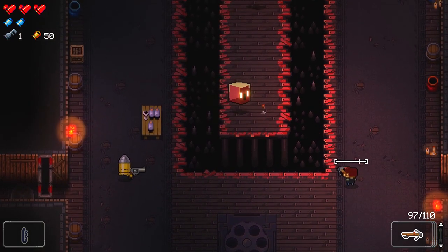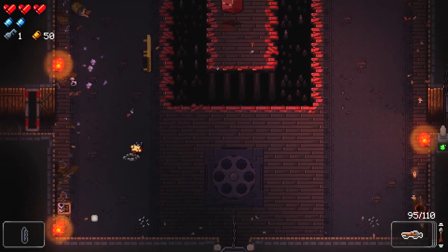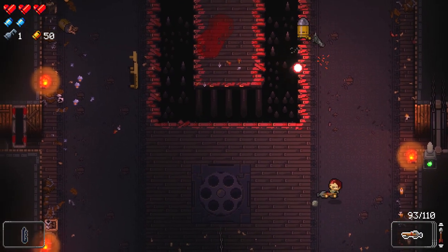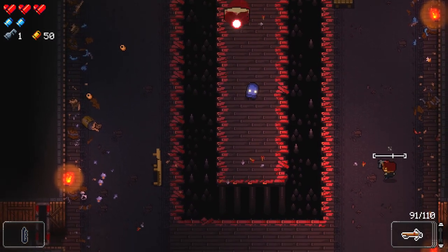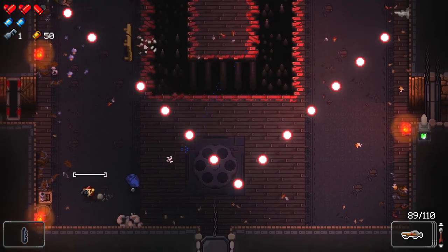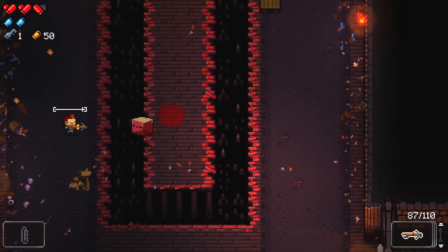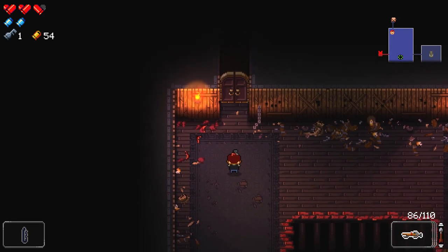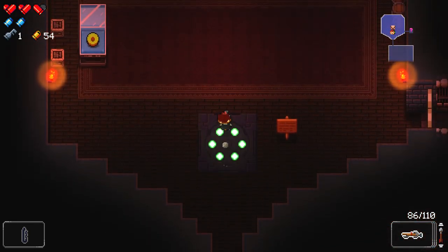Another thing I really like — one of the Bullet Kin in this room actually flipped a table for cover, and they will actually take cover. That's just a really neat little feature. I just took a bit of damage from these little buggers. In the first chamber those guys don't really do any damage — they just shunt you back a little bit — but in successive chambers they will start to deal damage, so you've got to keep your wits about you.